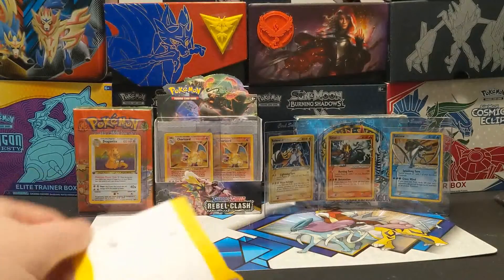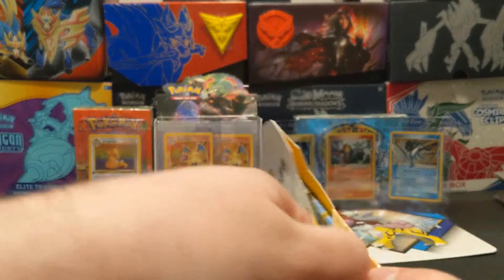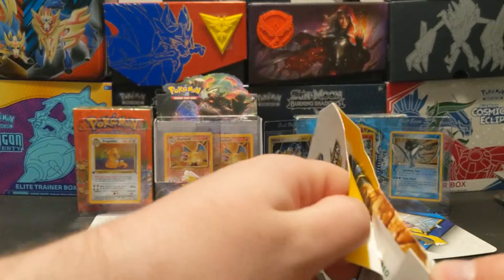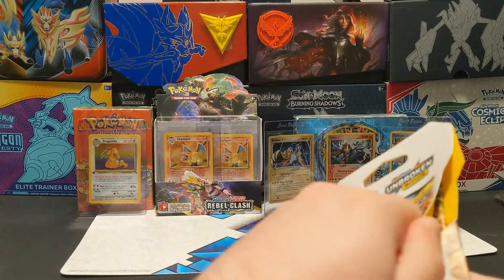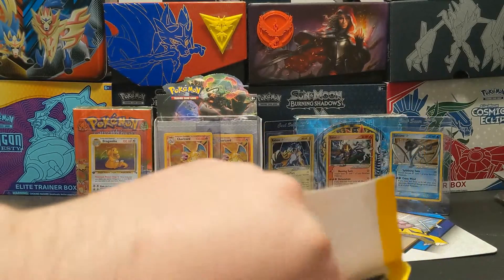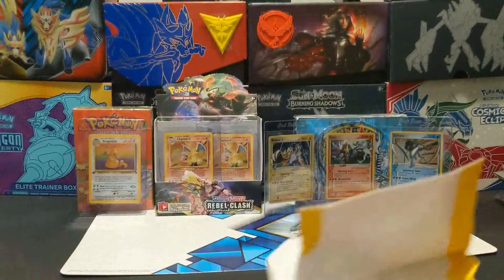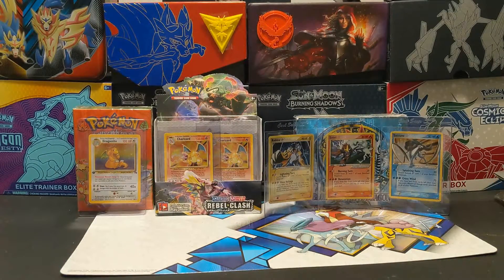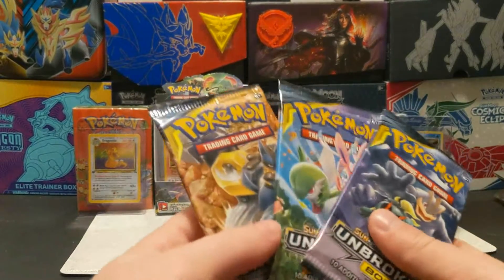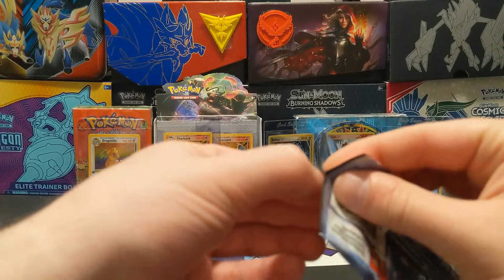I ended up buying a couple things off of GameStop recently because they had a collectible sale where if you spend $100 you got 30% off. So I got Hidden Fates tins that I'm just going to keep sealed. I got these three blister pack sleeves, as well as a Rebel Clash build-and-battle, which I'll probably open in my next video. Then we'll go right into the Decidueye box.